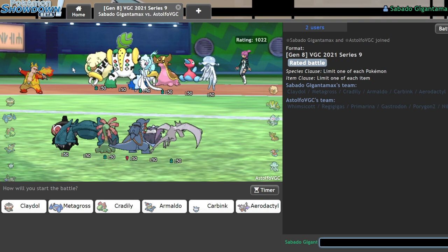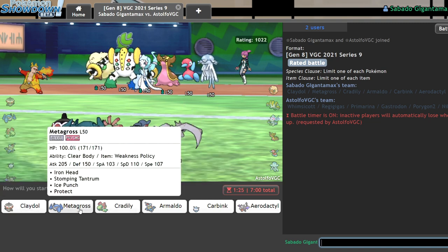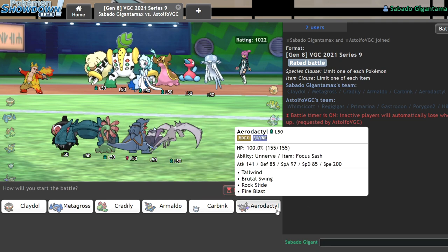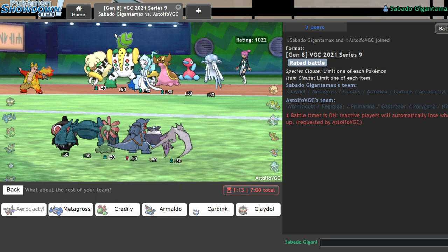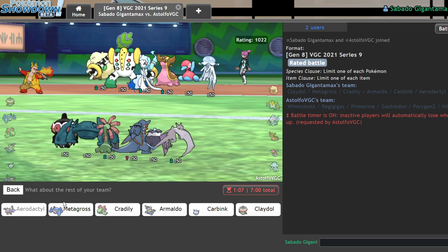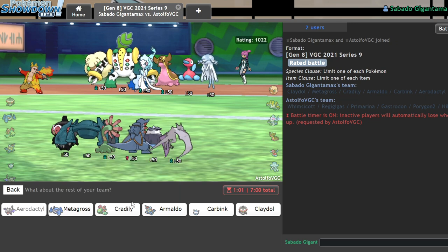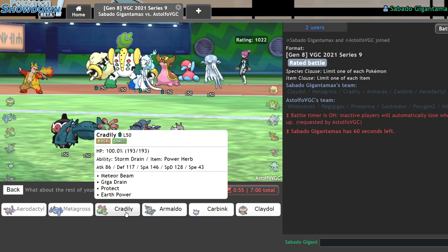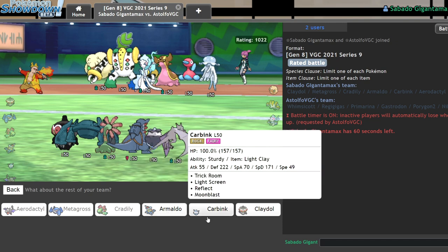Next opponent — are you really using Regigigas with worry seed instead of wheezing? Worry seed's just bad. I should be able to get Aerodactyl in here — Aerodactyl and Metagross is probably fine because I'd rather just go fast mode here. This could cause a couple issues, so we'll go Aerodactyl and Metagross, with Cradily in the endgame and Carbink for screens. Their lead feeds my Cradily to be honest.